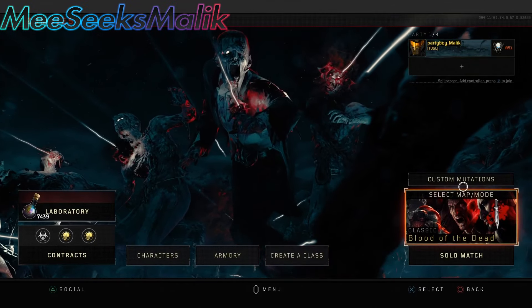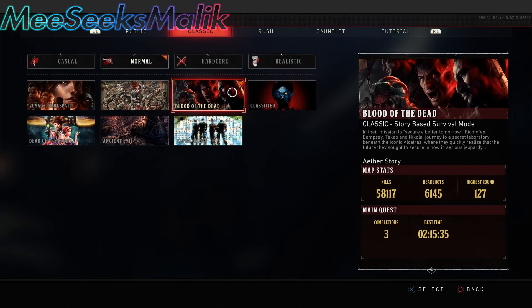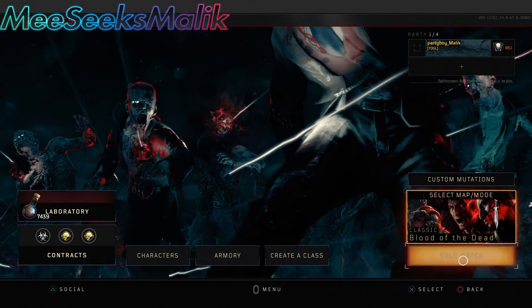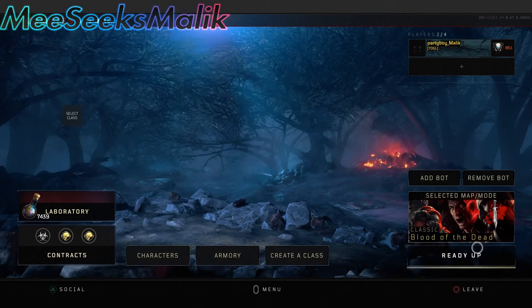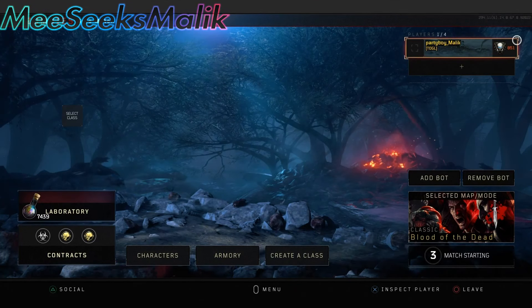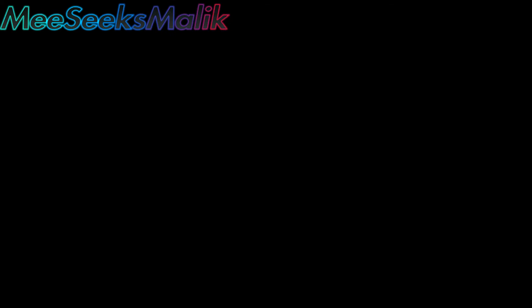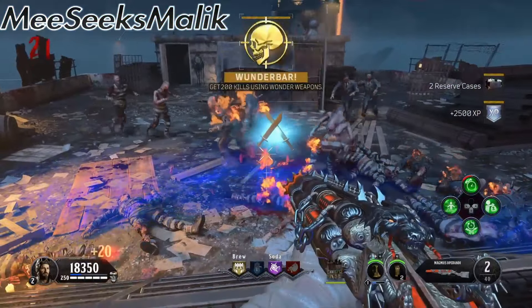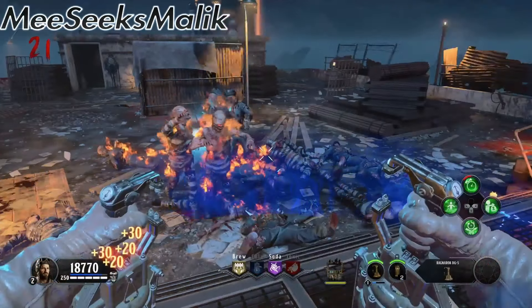Now from this point, you can either go into one of these maps — it doesn't really matter what map you do it on. I find that for these two specifically, Blood of the Dead works out perfectly for me. I tried this on IX, but that scorpion gun doesn't really do too much damage and it takes a while to kill them, so doing it on Blood of the Dead works out perfectly. As you can see here, I completed the Wonder Weapon challenge by getting 200 kills with the Wonder Weapon, the Blunder Gat.